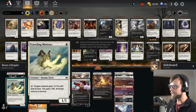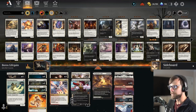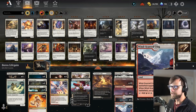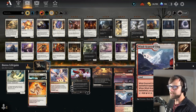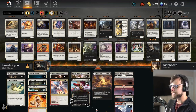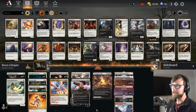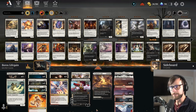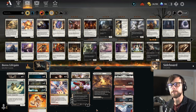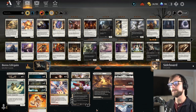Voice of the Blessed is the big payoff, and we have Traveling Minister as a way to gain life every turn, plus Lunark Veteran. At the top of the curve we have Cigarda's Splendor for extra card draw, and Miria's Call to help finish the game quickly. Wedding Announcement can also draw us cards before it flips, and the Wandering Emperor can take over the game with its plus ability and exile effects. Intrepid Adversary is a great board-altering lord as well.